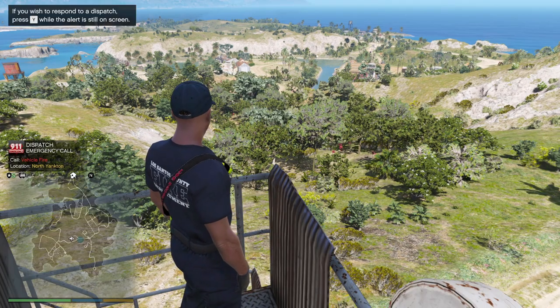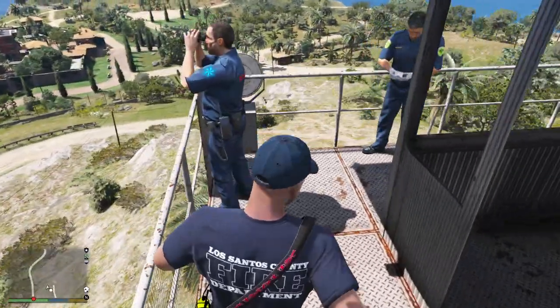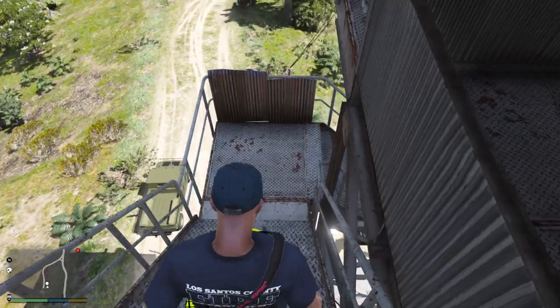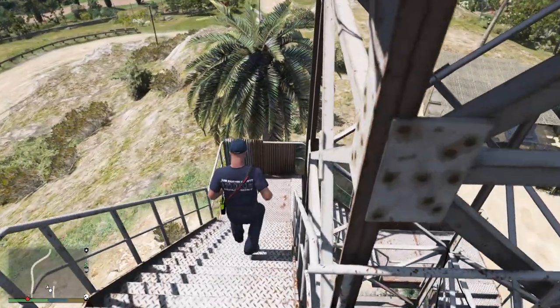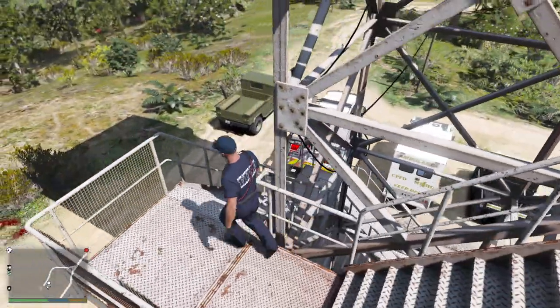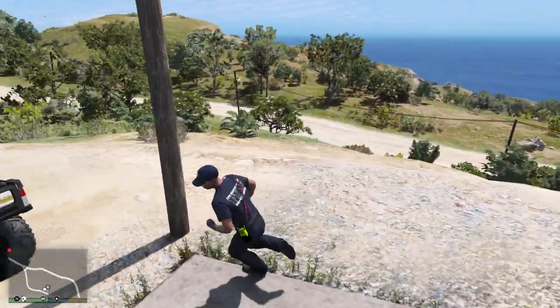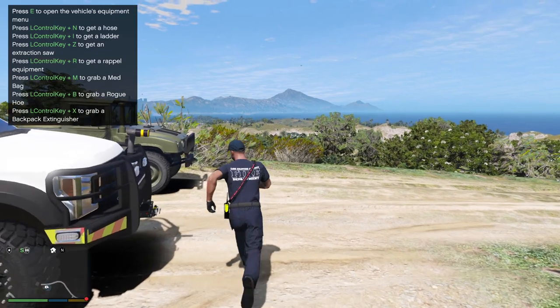All units, we have a vehicle on fire. All right guys, we just got our first call — looks like it's going to be a vehicle fire, we're going to respond to that. We need a firefighter pole here so we can slide down, but this is probably a little too high for that. For this call we are going to take the brush truck.